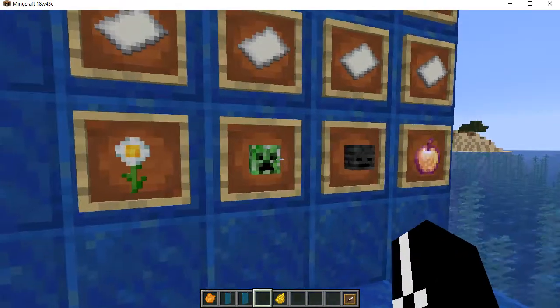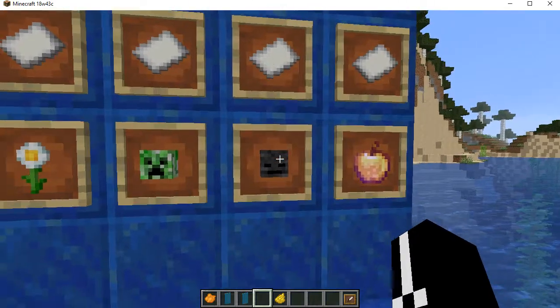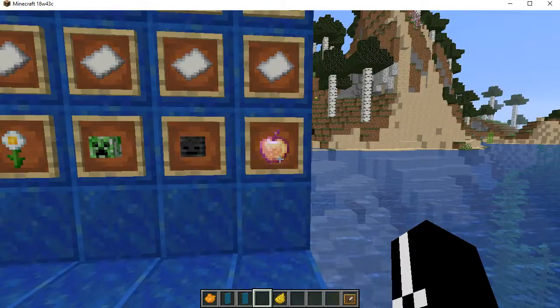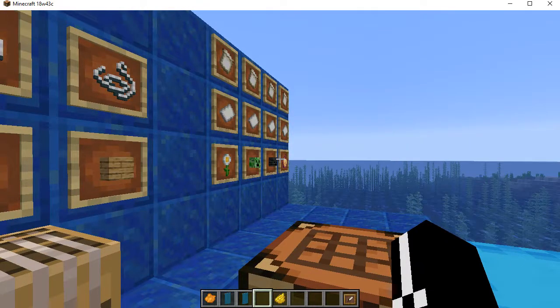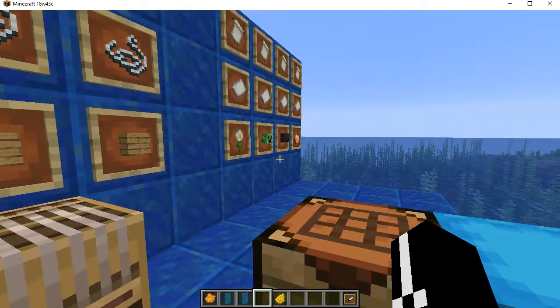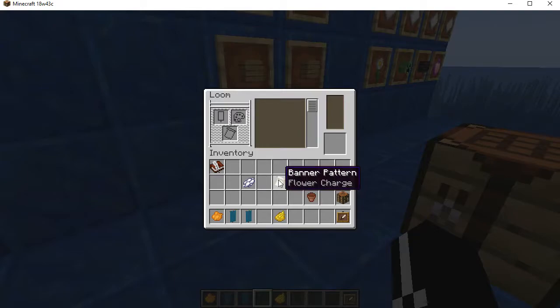Oxeye daisies for the flower charge, creeper heads for the creeper face, wither skeleton skulls for the skull and crossbones, and an enchanted golden apple for the Mojang symbol — which is still ridiculous because those are now harder to get since you can't craft them by default. Thankfully, the pattern item is never used up when you use it in the loom — it's completely catalytic.